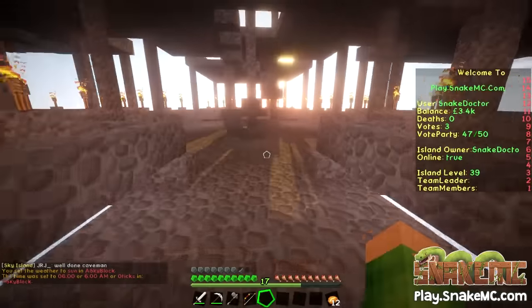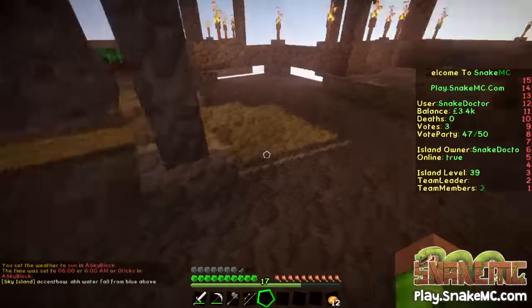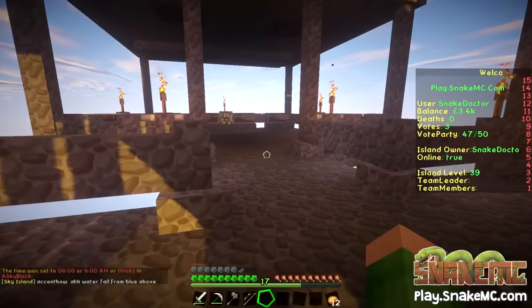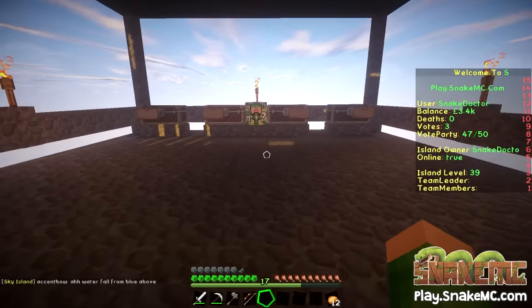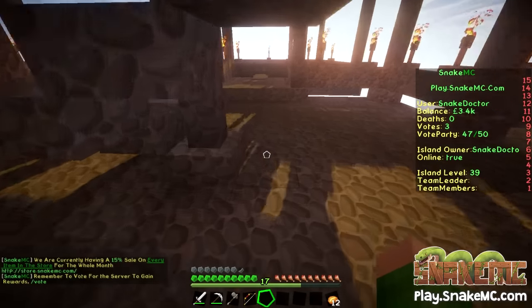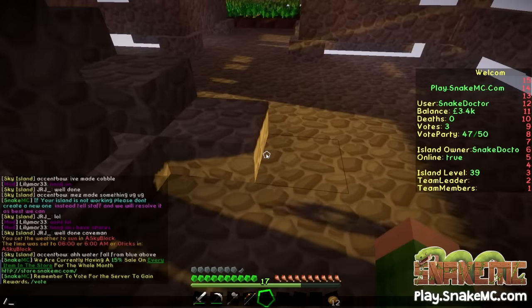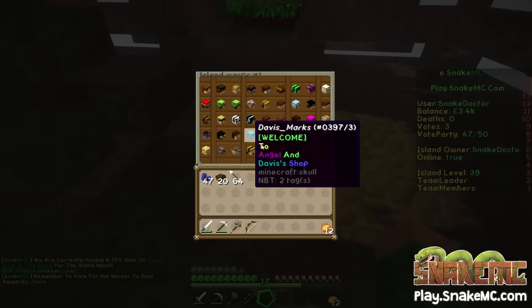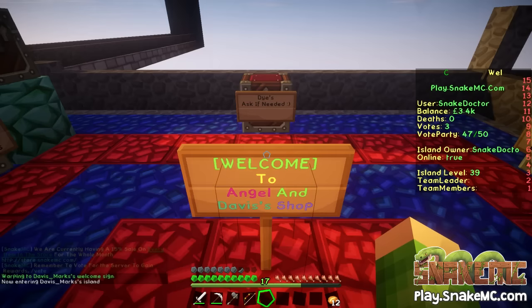Normally in a game I wouldn't do that, but because I'm recording I don't want it to be too dark and too noisy for you. Right, so we have done what we can. We can now get the mushroom stew done. I'm going to head over to a different island. I've got one in mind — Davis Marks's Island, who's also Angels, a staff member on the server.